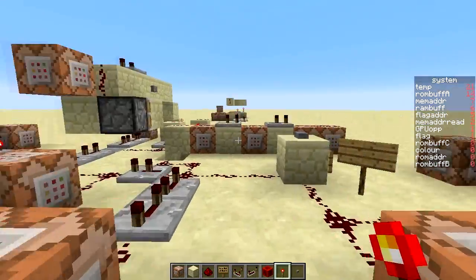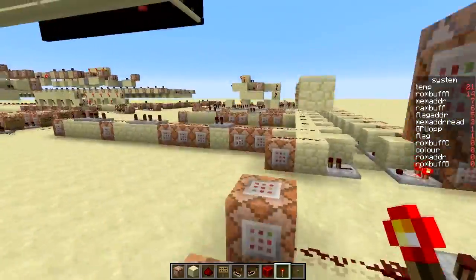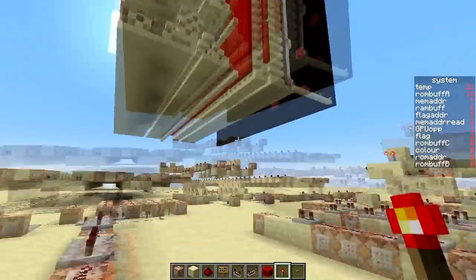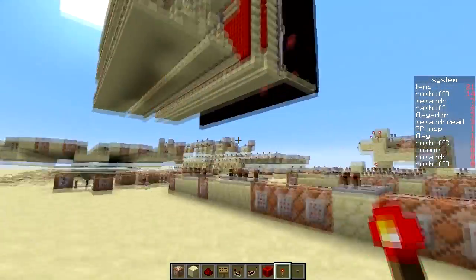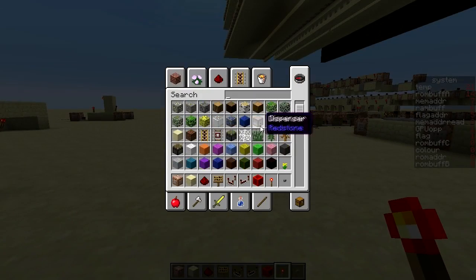Hello guys, Deuteron slash Lawrence Wayne here, and today I'm going to show you the graphics processor for the Red Game 4. Now this thing is massive — 64 by 64 blocks, which equates to 32 by 32 pixels, full color, all the colors of wool.